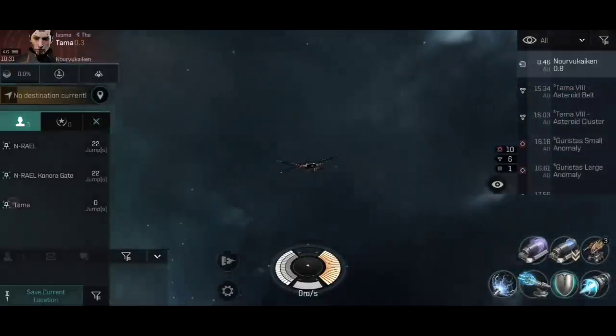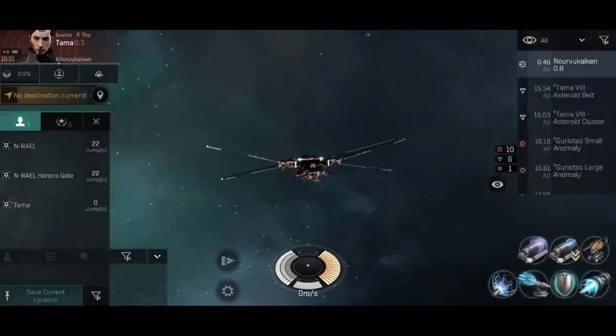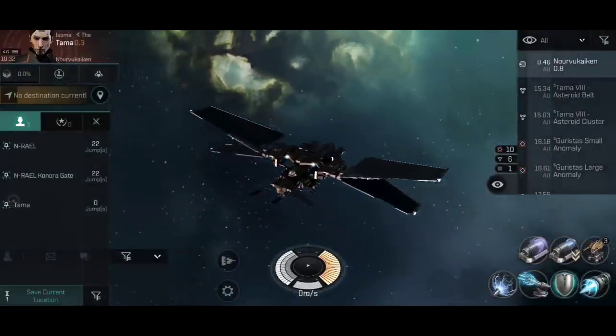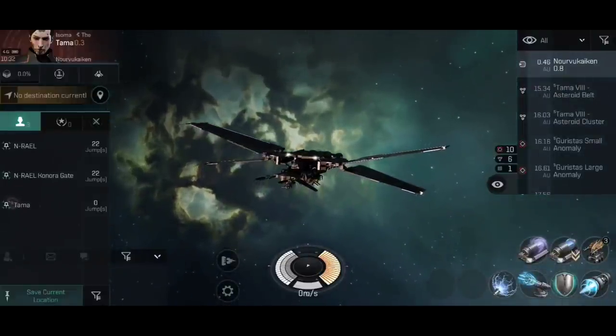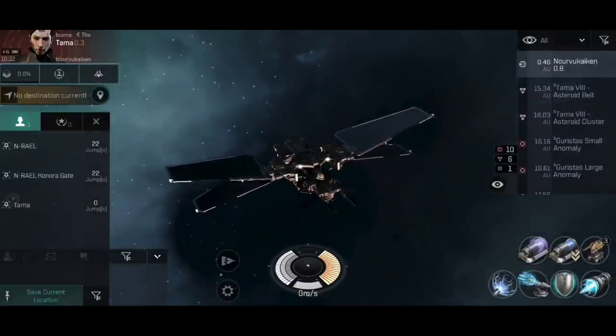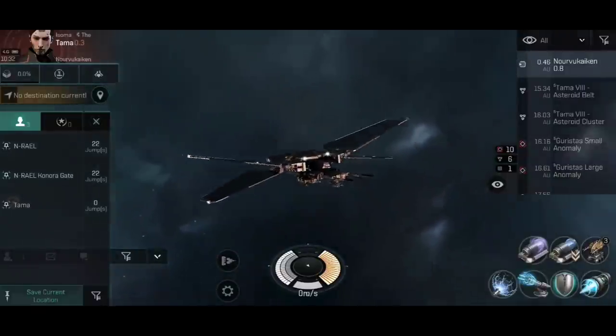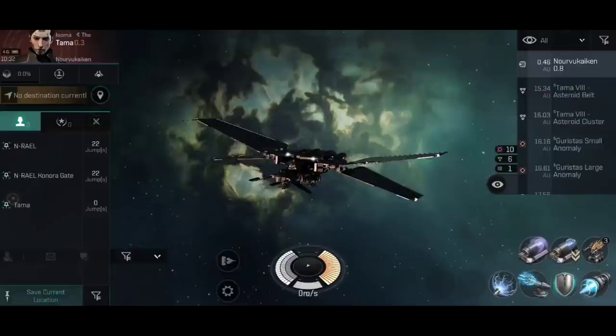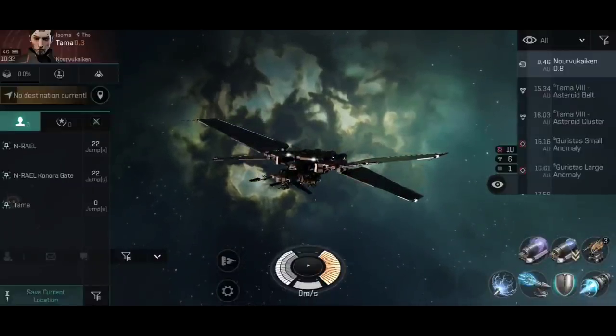That wraps up everything about bookmarks: how to set them, how to jump to them, how to edit details, and the different reasons you'd use them. They're an incredibly potent tool — they'll help you avoid gate camps, escape sticky PvP situations, or jump away from a PvE encounter if someone ambushes you, rather than warping to a planet where they can follow. Hopefully this has given you a solid idea of how bookmarks work and inspired you to try them on the live server. Do let me know your best stories about escaping certain death or thwarting a gate camp. Happy sailing and see you in New Eden!